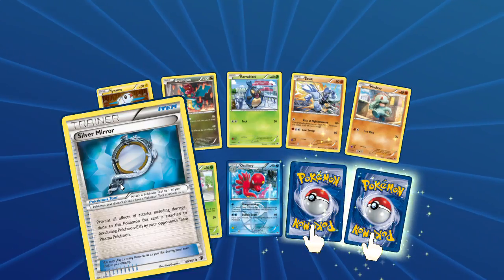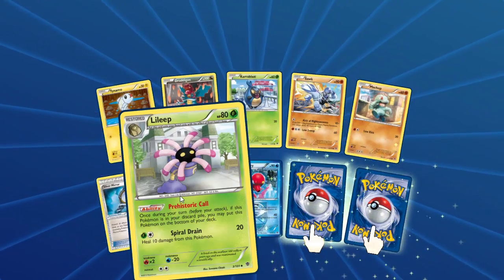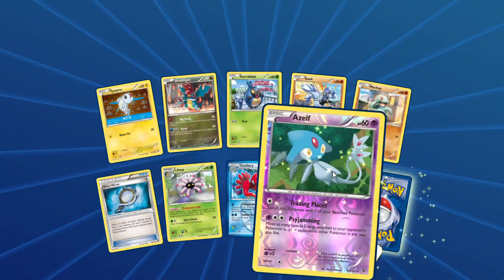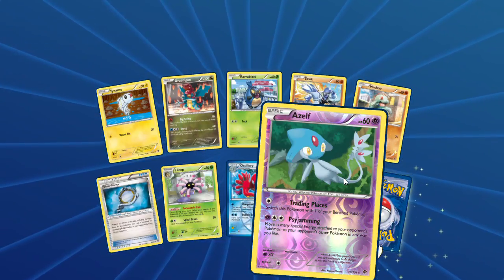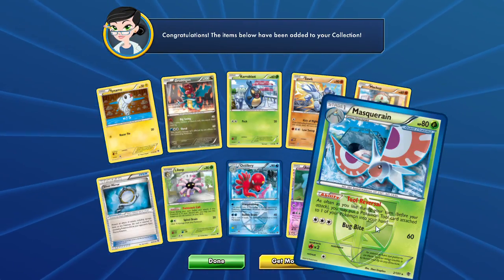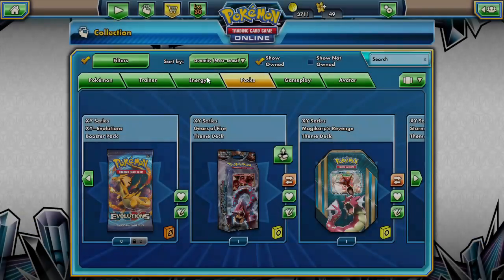Silver Mirror — prevent all effects of attacks including damage from your opponent's Team Plasma Pokémon, so protection from Team Plasma. Lileep with Prehistoric Call — once per turn, if this is in your discard pile you may put this Pokémon on the bottom of your deck. Octillery with Sharp Shooting. Our reverse is a Joltik with Trading Places — move as many special energies attached to your opponent's Pokémon as you like. And our rare is a Gengar with Tool Reversal — you may put a tool card attached to one of your Pokémon into your hand. That's the most useful Gengar I've ever seen!